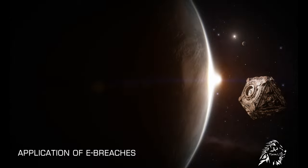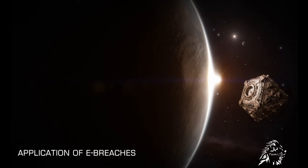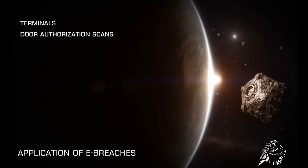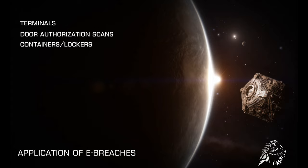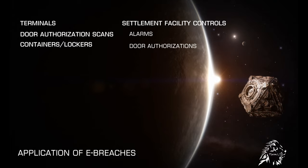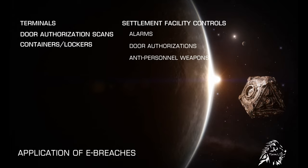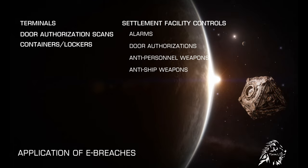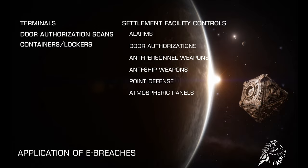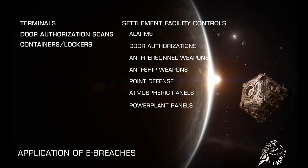Within the Alpha, eBreeches can be used with your secondary interact button and are applied to terminals, door authorization scans, containers or lockers, as well as settlement facility controls such as alarms, door authorizations, anti-personnel weapons, anti-ship weapons, point defense, system atmospheric panels, and power plant control panels.